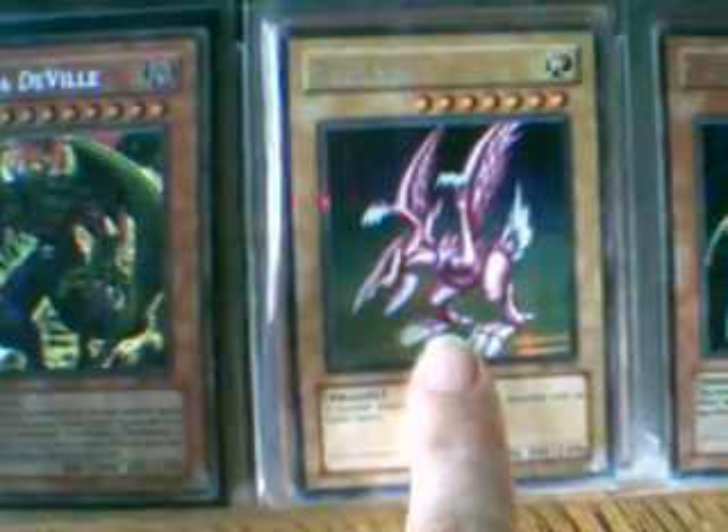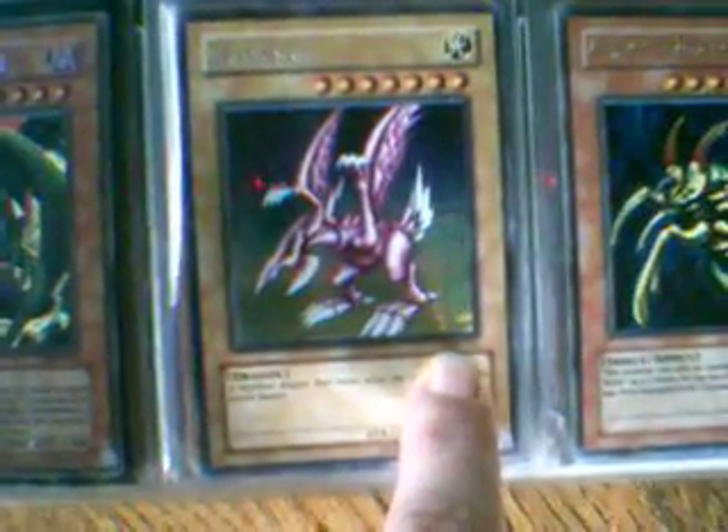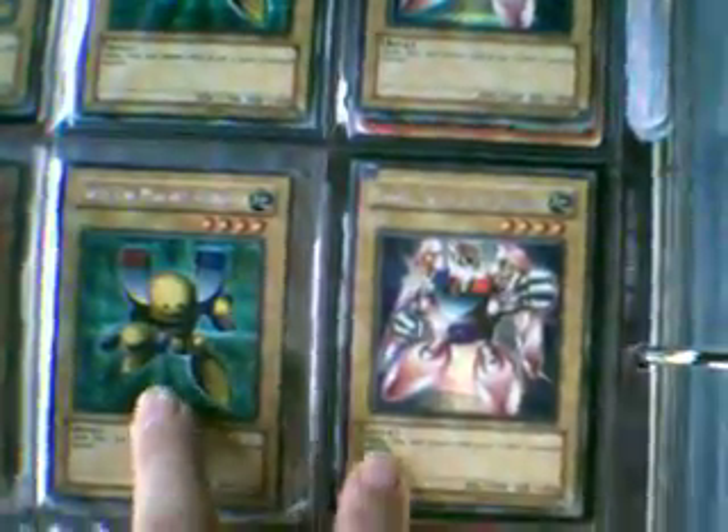I don't know how you say this name — Suryaru or something — I think that's from a video game promo. And then this Perfectly Ultimate Insect looks like it's another kind of promo. And then I got a full set of the Magnet Warriors, and then I have two more — a Beta and a Gamma.